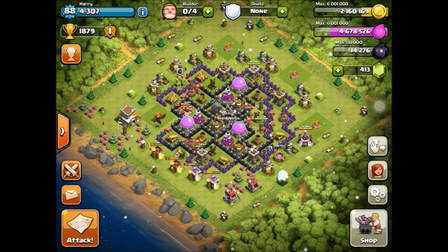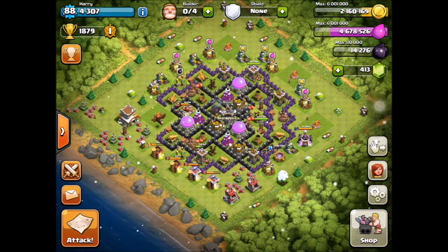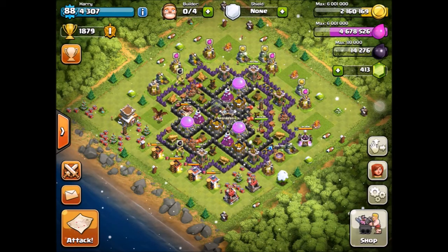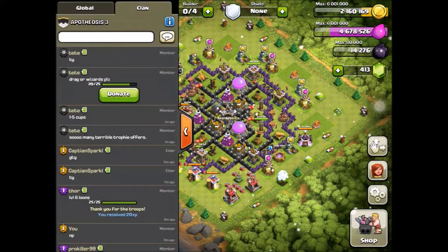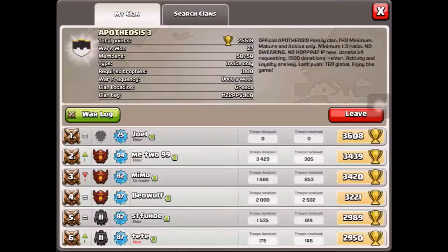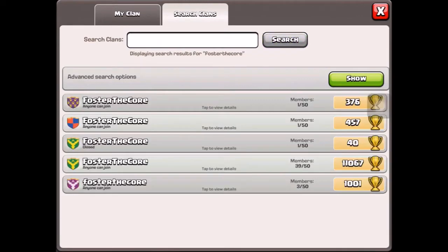What's going on guys, welcome back to another Clash of Clans video! Today I'll show you something very interesting. I don't know how this guy made it so far. He is called Foster — the clan is called Foster the Core. Weird name.